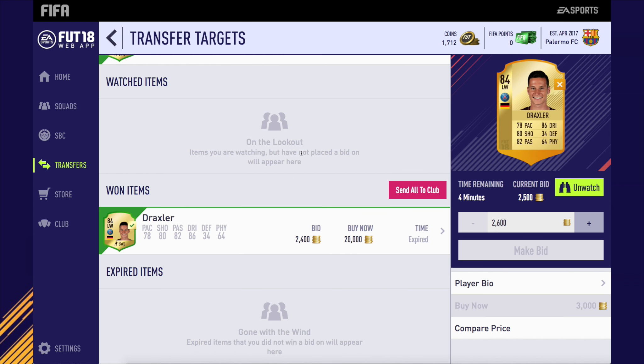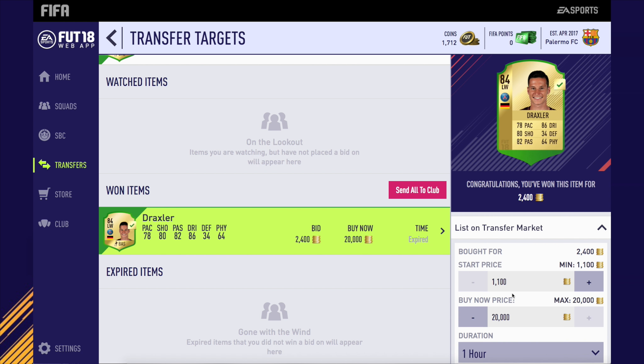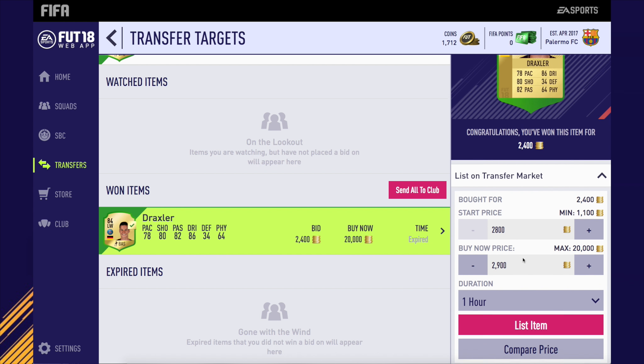Because I want to start buying some players for the team. As you can see here, we win ourselves a Draxler for around 2.4k, listing up for around 2.9k. Pretty decent deal there.